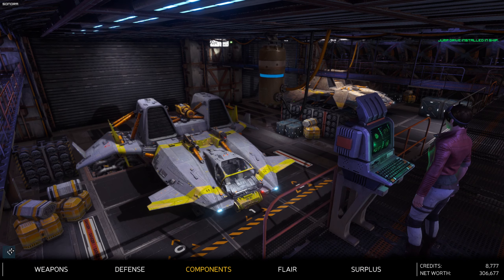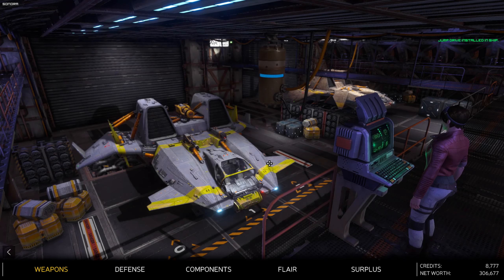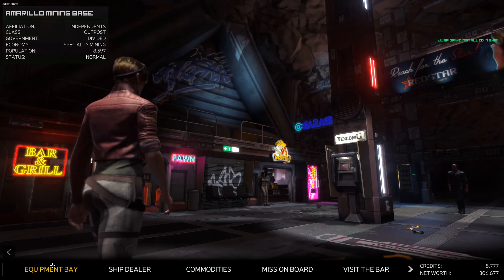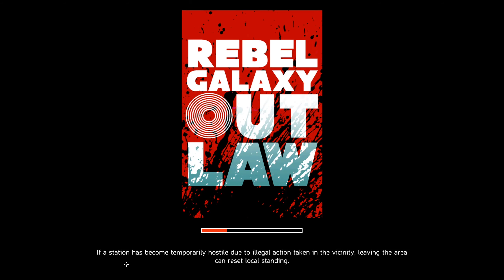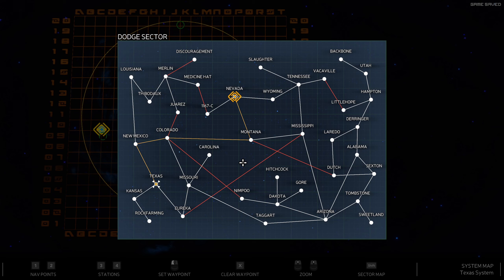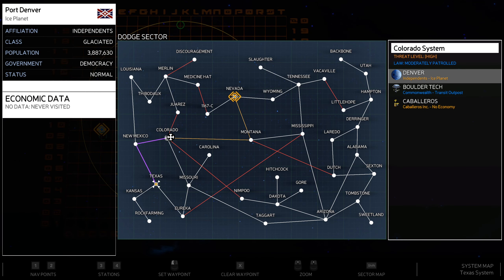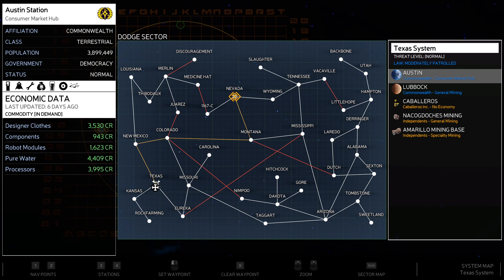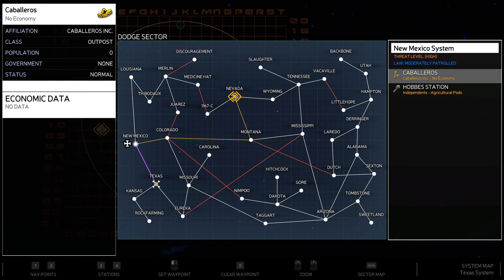From here we should be able to leave the system. Let's launch and take a look at the map. We are in Texas and the delivery is all the way over in Nevada. If we're going to go through there we want missions from New Mexico, Colorado, or Montana, doing deliveries along the way. I'm not sure how appropriate it is to do the main mission at this point - apparently it can get quite hard quite quickly, so we may want to build up funds and upgrade our ship.